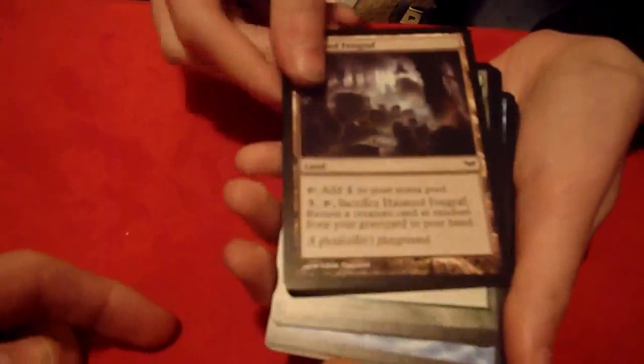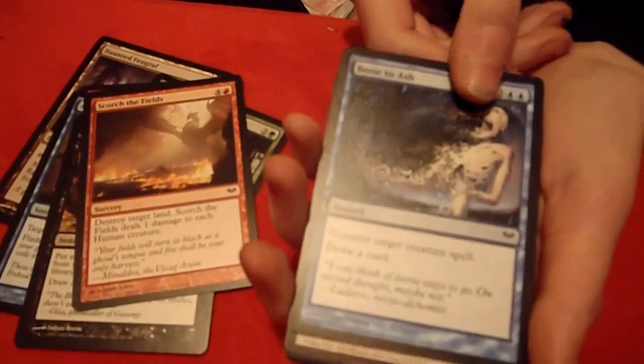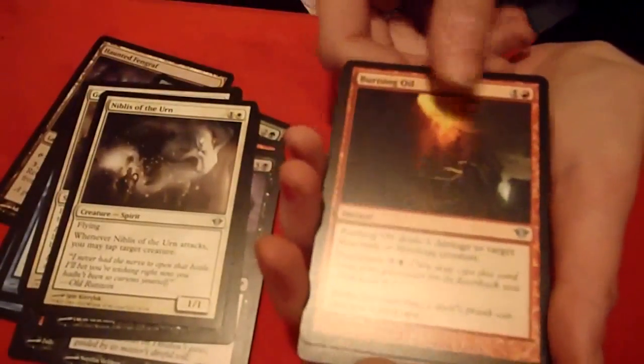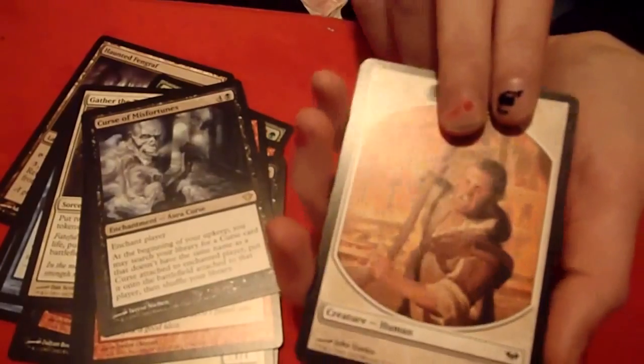So a Haunted Fengraf — fetchland. Favor of the Woods. Another Torch Fiend — I don't think you'll want to add that. Artful Dodge, which is just a bad card. The Grave Purge. Scorch the Fields, which is another bad card. Bone to Ash, which is pretty cool. Gather the Townsfolk, which is useful for a token deck. Sightless Ghoul. Vengeful Vampire — not a great vampire. Another Niblis. Burning Oil. And Curse of Mitch's Fortunes, which is a worthless and terrible rare — that's a real shame. A Human Token. And a Hinterland Hermit for the flip, as well as a Swamp for her basic lands.